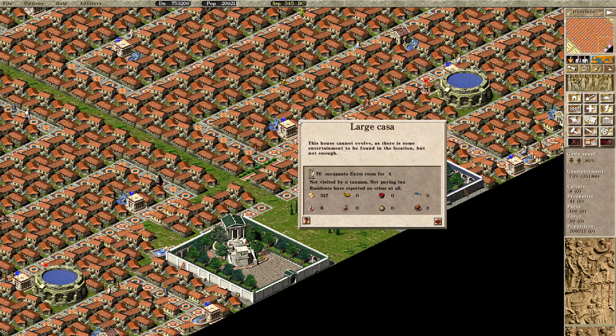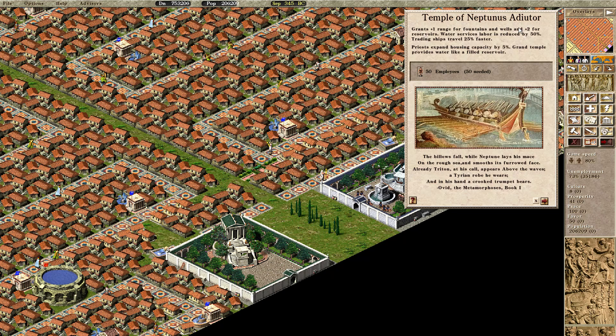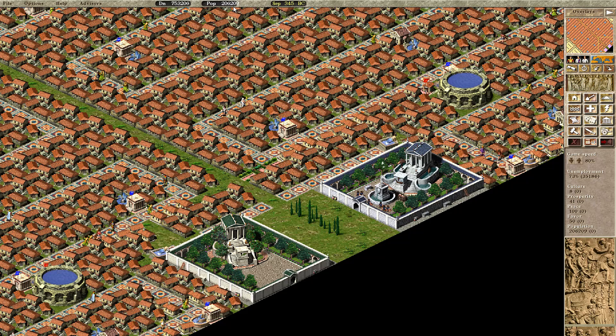Actually, this extra capacity for housing doesn't work properly - as you can see, there is one extra slot for four houses but no extra people are coming. I'm not sure if this bug is somehow related to Neptunus or the too-huge population, because I noticed that around 200,000 there are no more immigrants coming to the city.